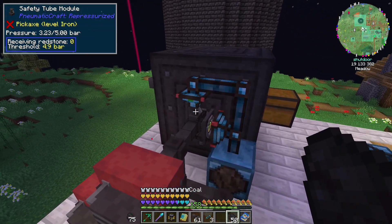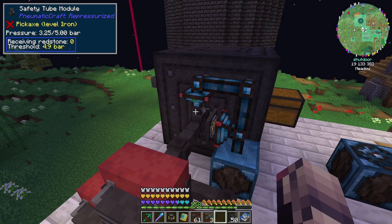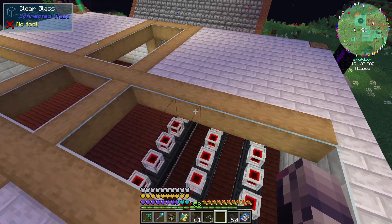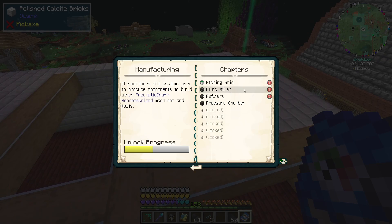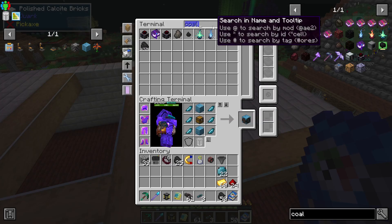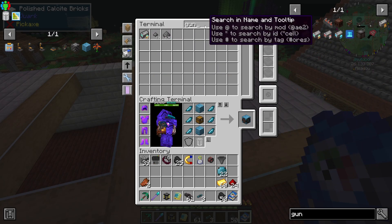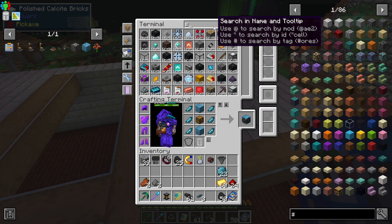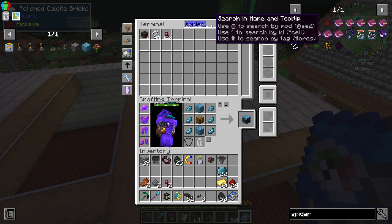And this stuff is only supposed to go up to 4.9 — I think it used to be like 5.1, but I think it now says that 4.9 is your safety threshold. So manufacturing — etching acid. So this is rotten flesh, gunpowder, spider eye, and a bucket. So rotten flesh, gunpowder, spider eye, and a bucket. So if we take this and we toss this all in here, it'll all slowly get tossed into the center here.